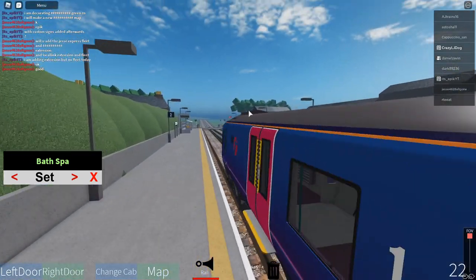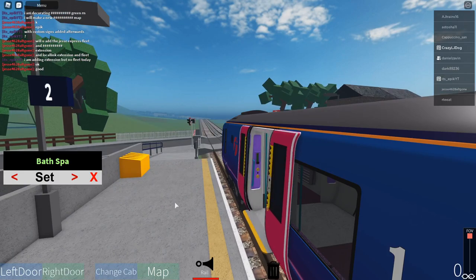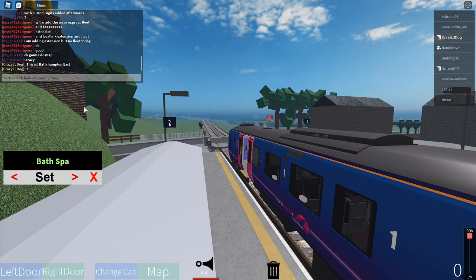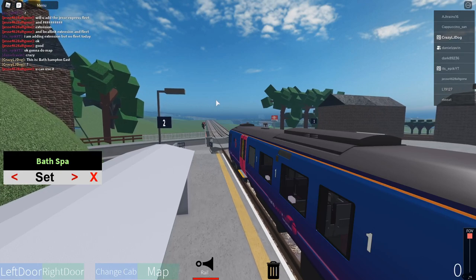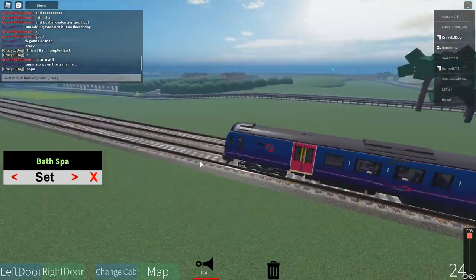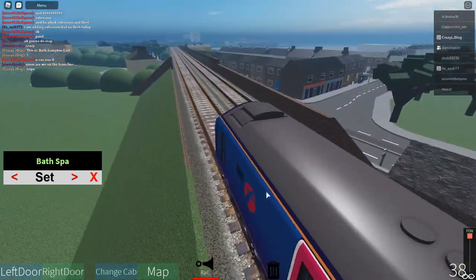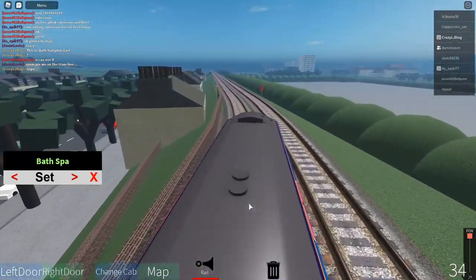We are now approaching Bath Hampton East. The doors will open on the left-hand side. This is a first Transparence Express service to Bath Spa. This station is Bath Hampton East. Welcome on board this first Transparence Express service to Bath Spa — we will be calling at Bath Spa only. Our next stop is Bath Spa. The doors will open on the right-hand side. Thank you for choosing first Transparence Express.